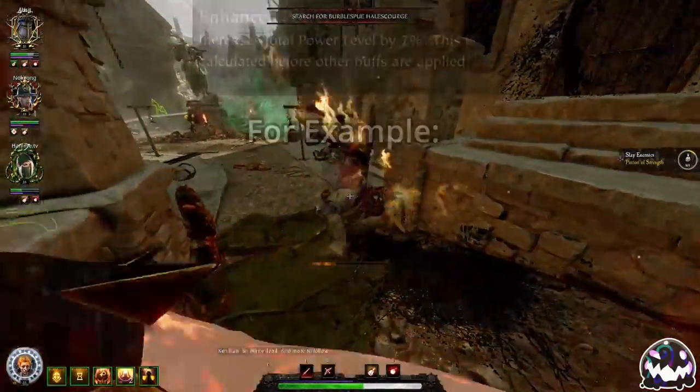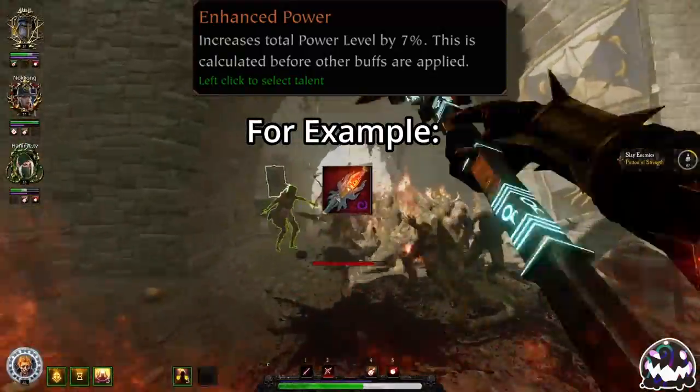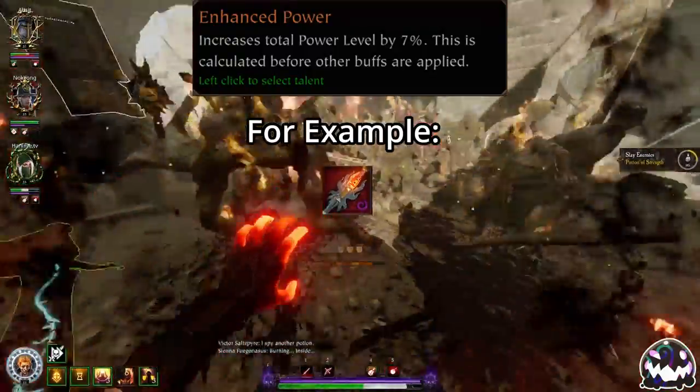Finally, use Enhanced Power on ranged focus careers for when you want to boost your own ranged damage instead of your melee damage.